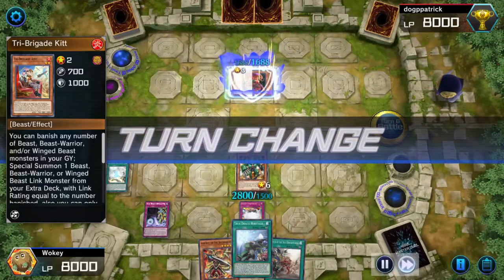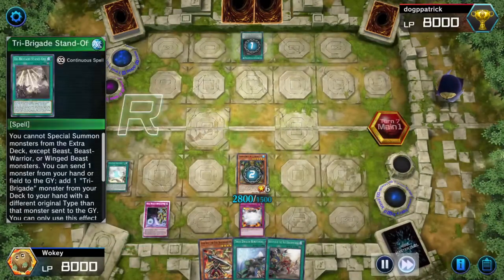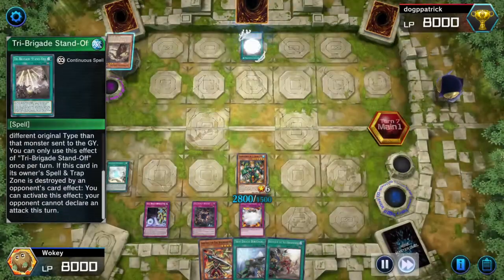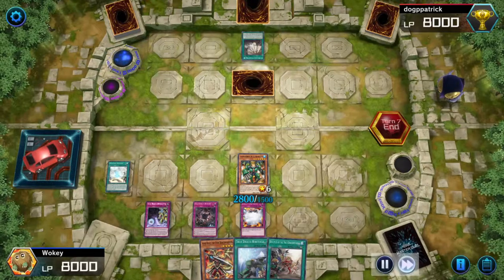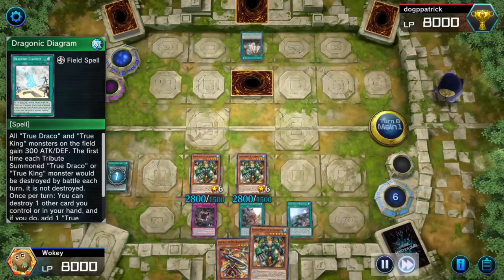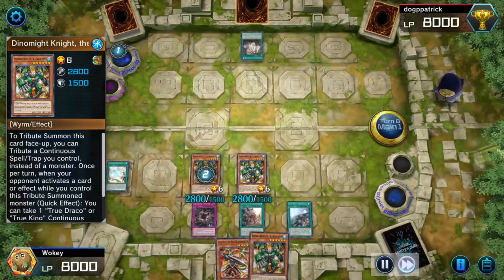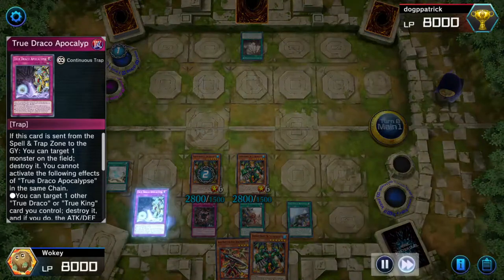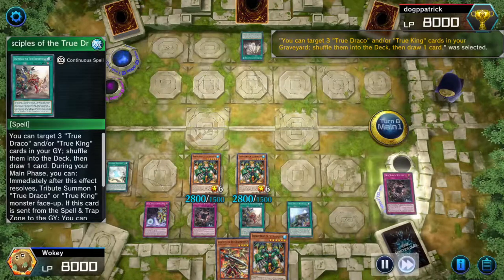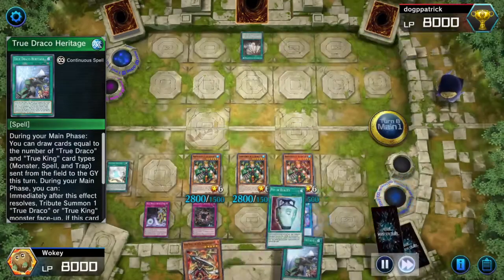He starts getting rid of traps because he has no more monsters. Great Maju Garzett was like his one ray of hope. I think he was expecting to eventually destroy this, but I read its effect and saw that if I destroyed it, then the battle phase is skipped. So I chose not to. This is where I call game. I get rid of my trap card, use that to get rid of that. I have enough damage — I have over 8,000. I'm just tribute summoning these monsters over and over again. The great thing is these tribute summons are normal summons, not special summons. And he's dead.